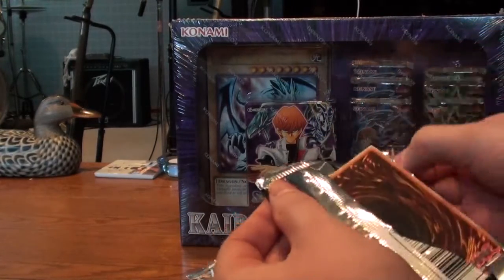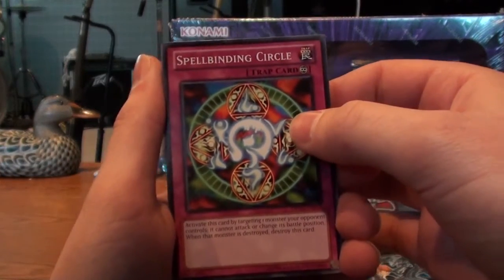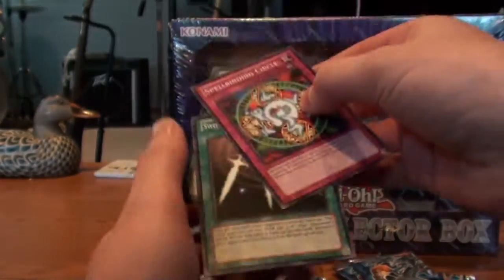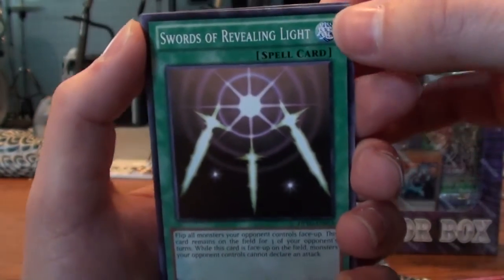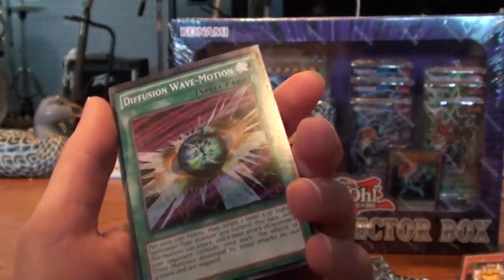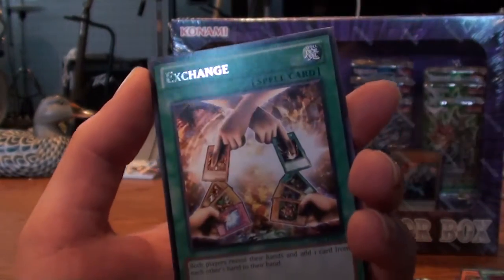These open so much nicer than Pokemon card packs. I don't think there's a card trick in Yu-Gi-Oh — not in five cards, probably not. Alright, I'm not gonna know anything but I'm gonna try to read them. Spellbinding Circle... They're so much thinner. Swords of Revealing Light... Yellow Gadget... Diffusion Wave Motion... And Exchange. Does that mean it's a rare? I don't think it's a good card.